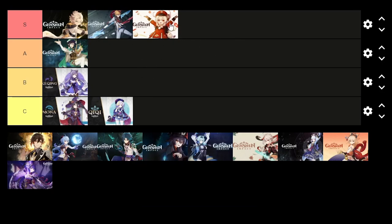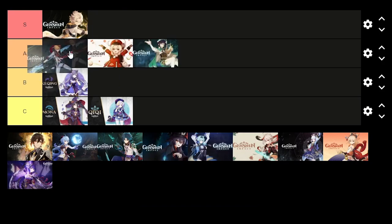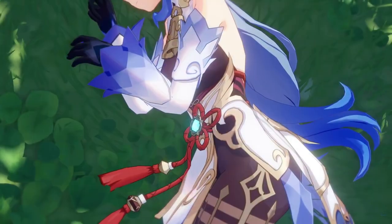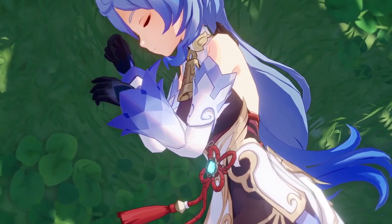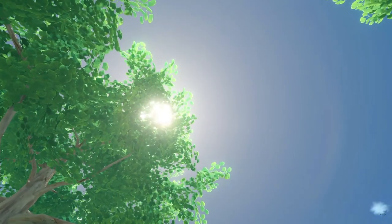I want to say, for the sake of distributing these tiers more evenly, I'm going to bump Childe and Klee to the top of A. But if Albedo is my favorite underappreciated S tier pick, we're about to watch one of the more overrated ones. Ganyu's is an interesting case — I actually don't really love her as a character. She's kind of boring, if I'm not going to lie. She's kind of boring to play as too. Big numbers are fun, but charged shot spam is not the most engaging thing in the world.